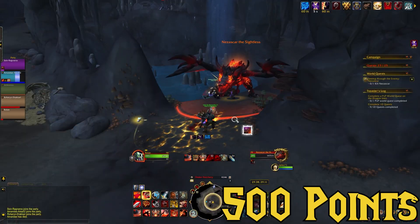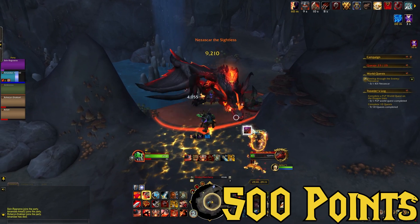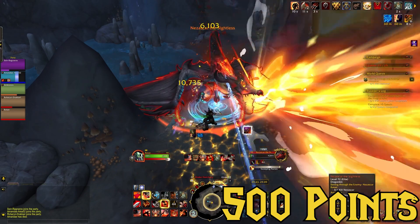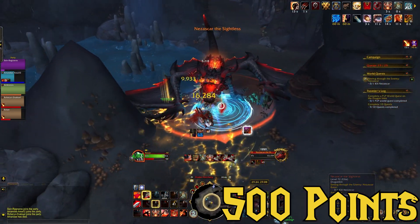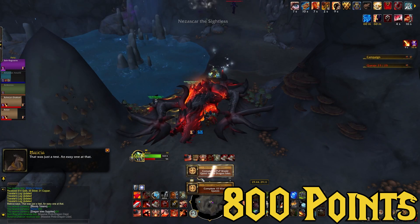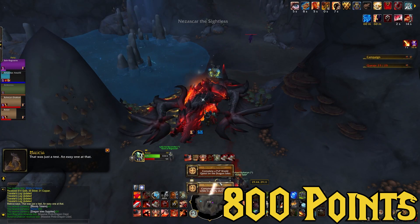Killing Nezaskar actually knocks off three separate tasks at the same time: we get 10 world quests done, 10 quests done, as well as the PvP world quest — so it's 300 points just from killing this guy alone. Now we're at 800 points, which means we only have 200 more to go.